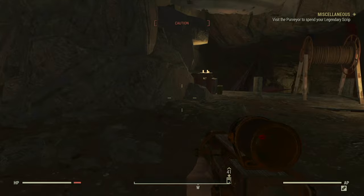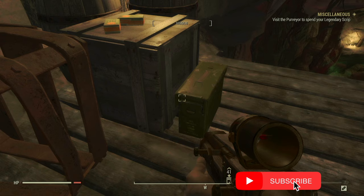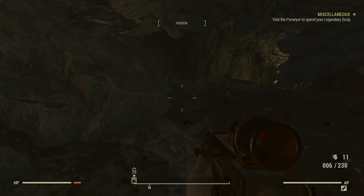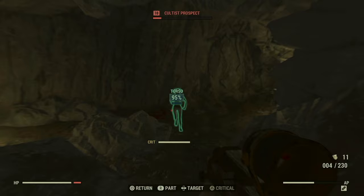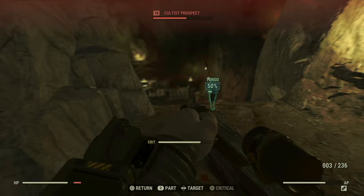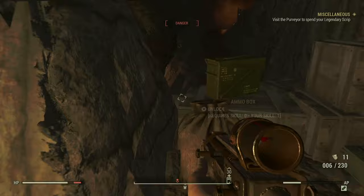Next to this winch there's an ammo box that's locked, but it's a level zero lock. There's an ammo box up here as well, but that one's locked, so I'll have to come back to it.